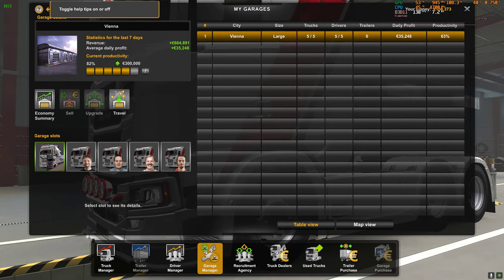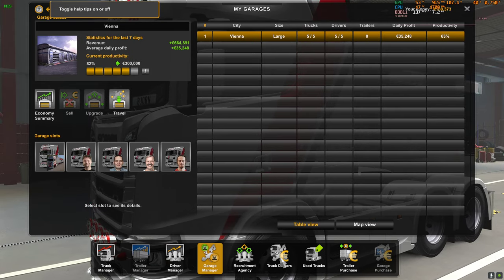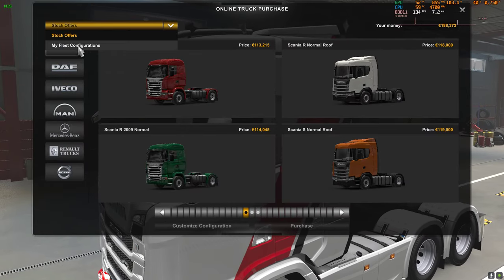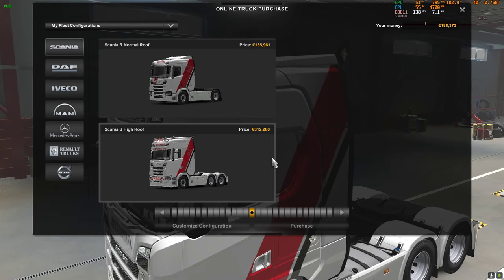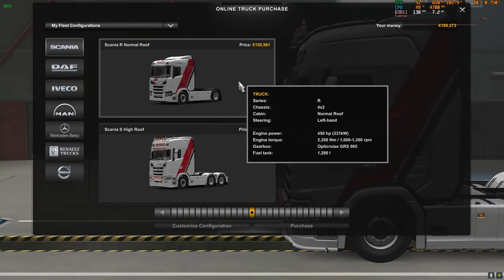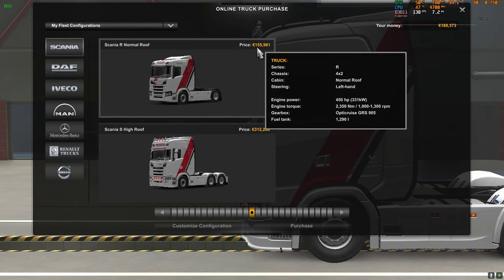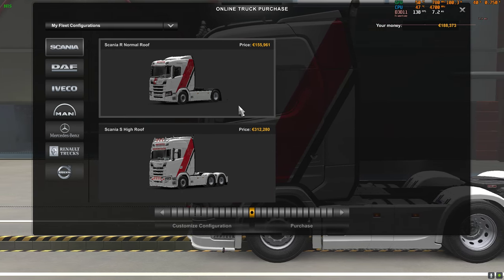As you can see, I have a high roof and I have a low roof. And the reason for that of course — if you have a look here at my configuration, you can see it. My truck, as I have configured it, costs 312,000 euro. And the drivers' or employees' trucks are 155,000. So every employee will have a truck of this type.